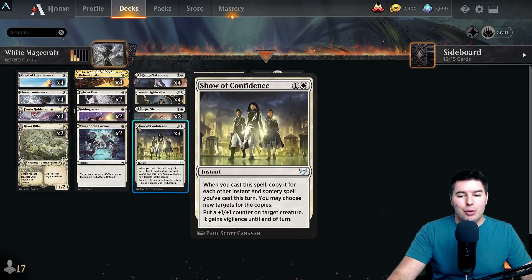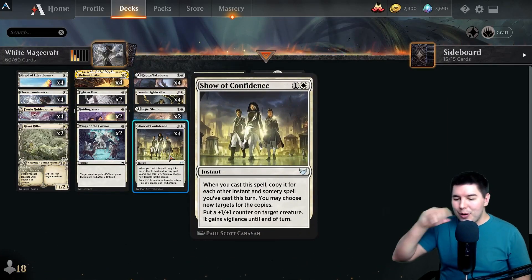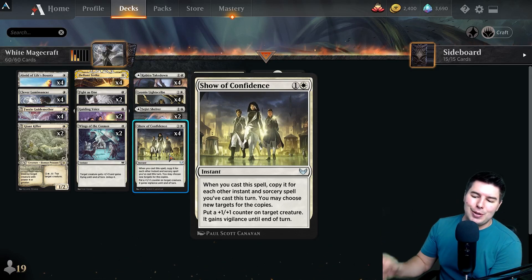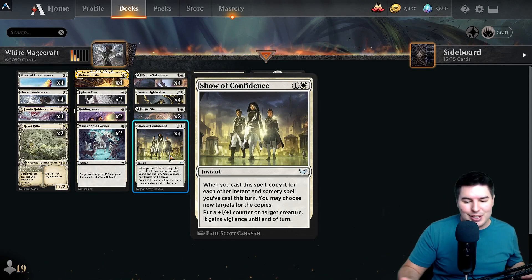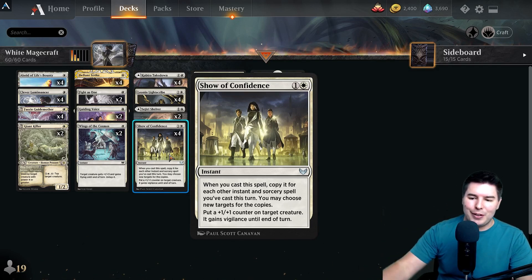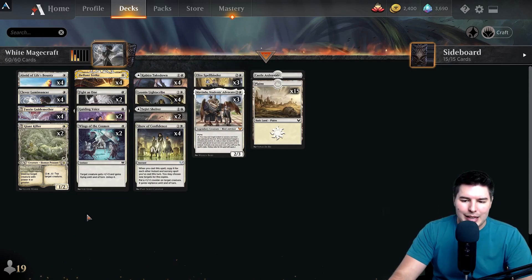By turn four we can cast Show of Confidence — two mana, whenever you cast a spell, copy it for each other instant or sorcery spell you've cast this turn. You may choose new targets for the copies and put a +1/+1 counter on target creatures and give them vigilance. For each copy we make, it also creates the +2/+2 trigger. We can just go crazy doing fun stuff — that's the main idea of this deck.